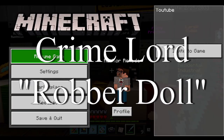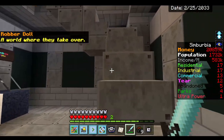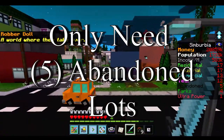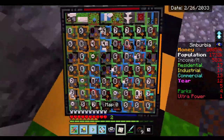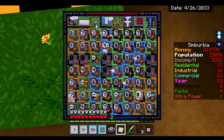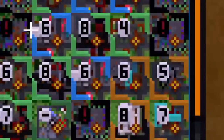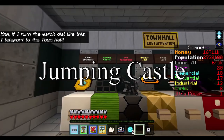I'm going to show you how to get the crime lord, which is the robber's doll. Basically, you need to have five abandoned lots — doesn't really matter which ones. On my map right here I already have five abandoned lots. The robber's doll will automatically appear in your inventory as soon as you have five abandoned lots.